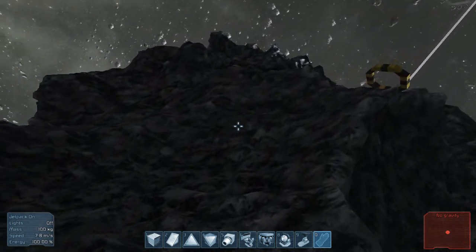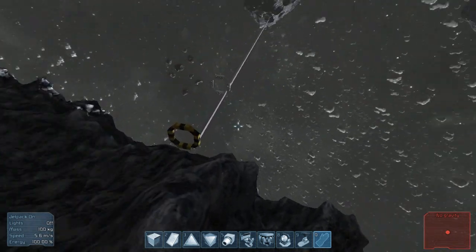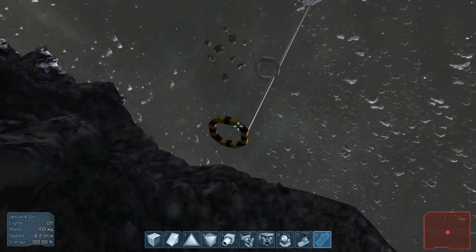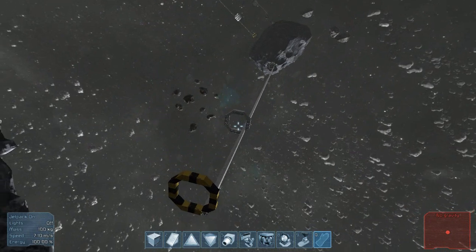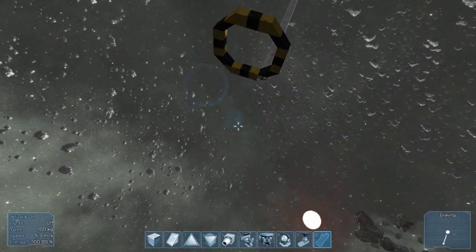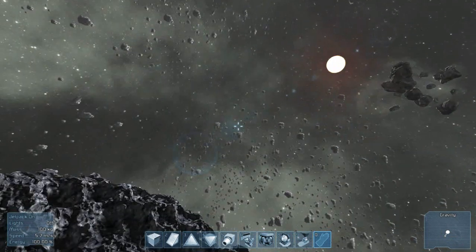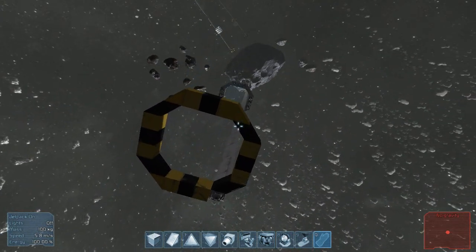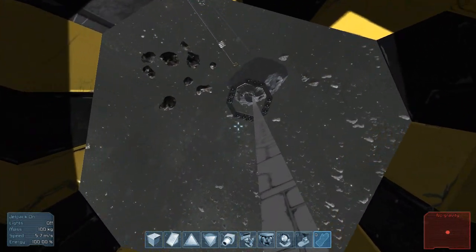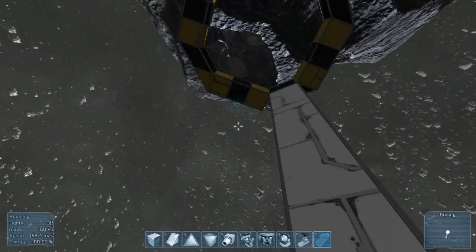I'll fly my way back to the transit tube. You can just imagine in a multiplayer world or a multiplayer server where they have these connecting stations or connecting points of interest and stuff like that — it would be so much fun. I really can't wait for this game in multiplayer. So I'll go back and check out that little ship he made, just for the sake of it.